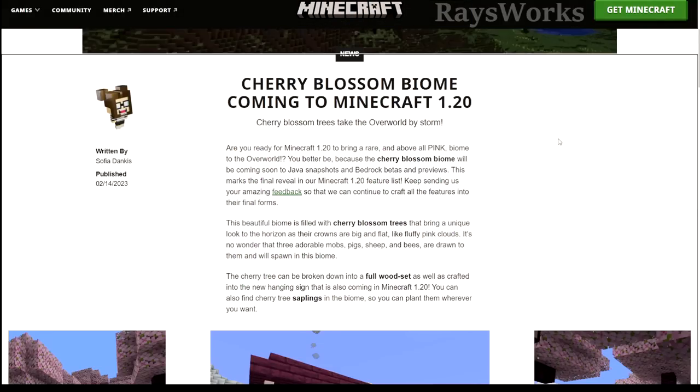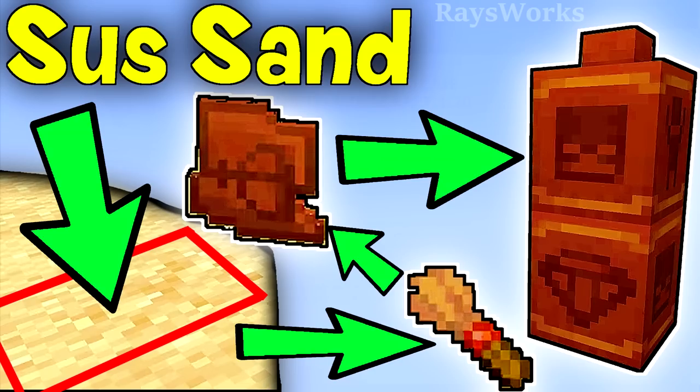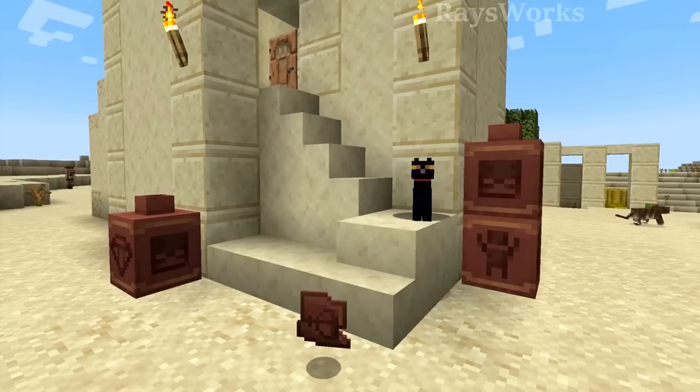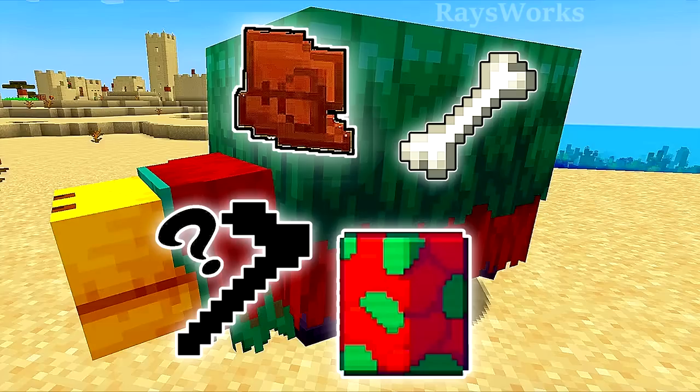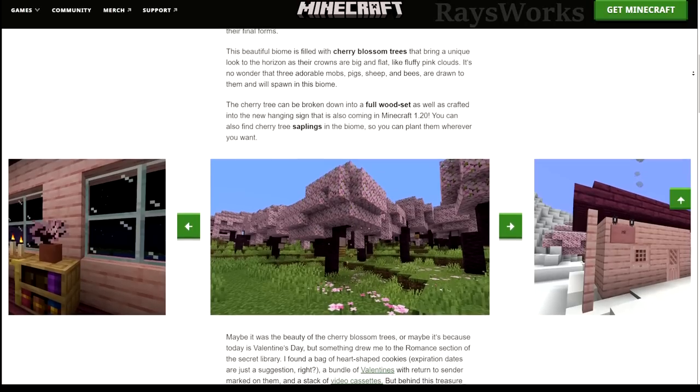In this announcement, they said the cherry blossom trees is the final thing they're going to add into the 1.20 feature list. Despite that, we still don't know the official name for the update. It definitely seems to do something around the player going on journeys — in order to find these new biomes, all the new templates, all the bamboo material, as well as a desert theme with the camels, archaeology on the desert temples, desert wells, and desert villages. The archaeological sites also give us access to the sniffer through the sniffer egg, and the sniffer gives us access to new seeds as well as new decorative plants. What do you think the name should be?